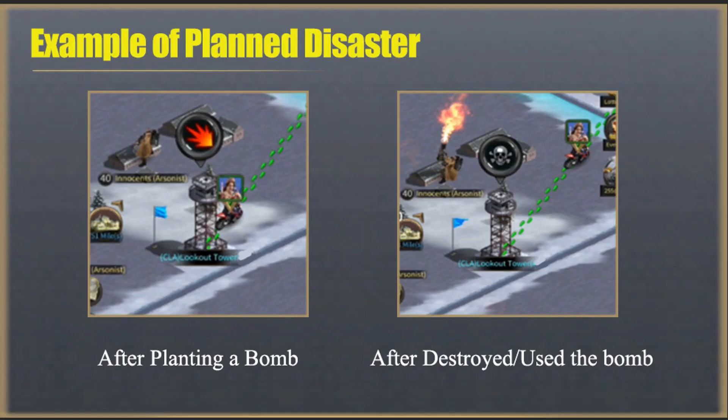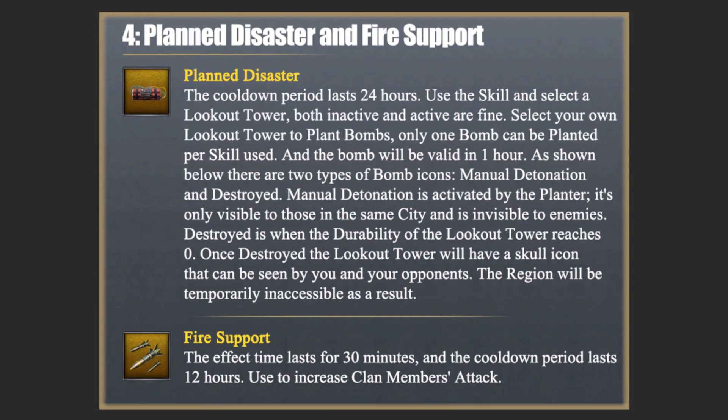There are two types of bomb icons: Manual Detonation and Destroyed. Manual Detonation is activated by the planter — it's only visible to those in the same city and is invisible to enemies. Destroyed is when the durability of the lookout tower reaches zero; once destroyed, the lookout tower will have a skill icon that can be seen by you and your opponents. The region will be temporarily inaccessible as a result.